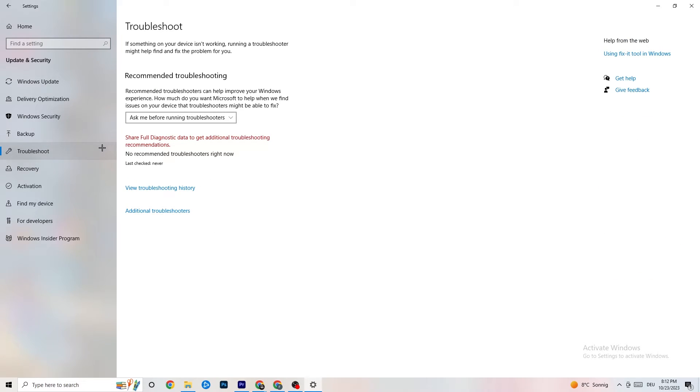Also go to 'Troubleshoot' — you can use your own system to search for things that aren't working correctly and let Windows try to fix them. Sometimes you'll find something, sometimes you won't, so just try it out.